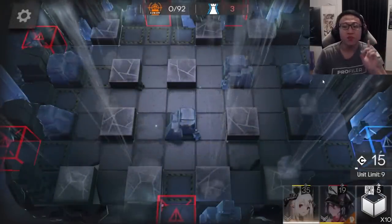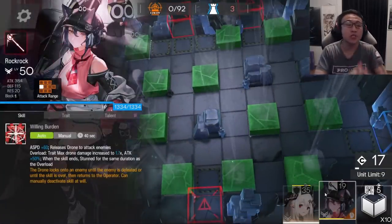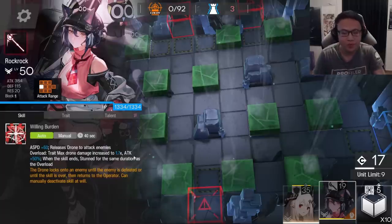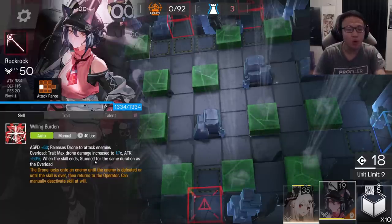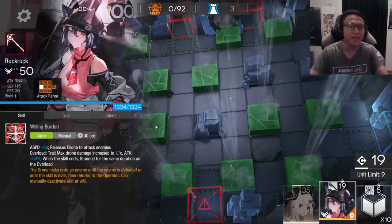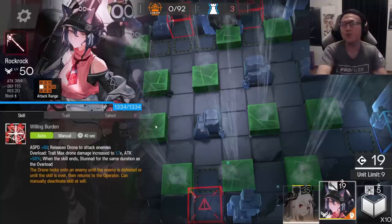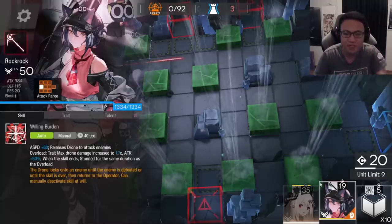Here's one final display for Rock Rock. I haven't even introduced Rock Rock's Skill 1 yet - the reason is that Skill 1 is a generic ASPD increase, very much like her Skill 2. Except that Skill 2 has the Overload effect you can use in tight situations where you want the extra damage. Hence, Skill 2 is an automatic upgrade from Skill 1, and you'll probably never be using Skill 1.